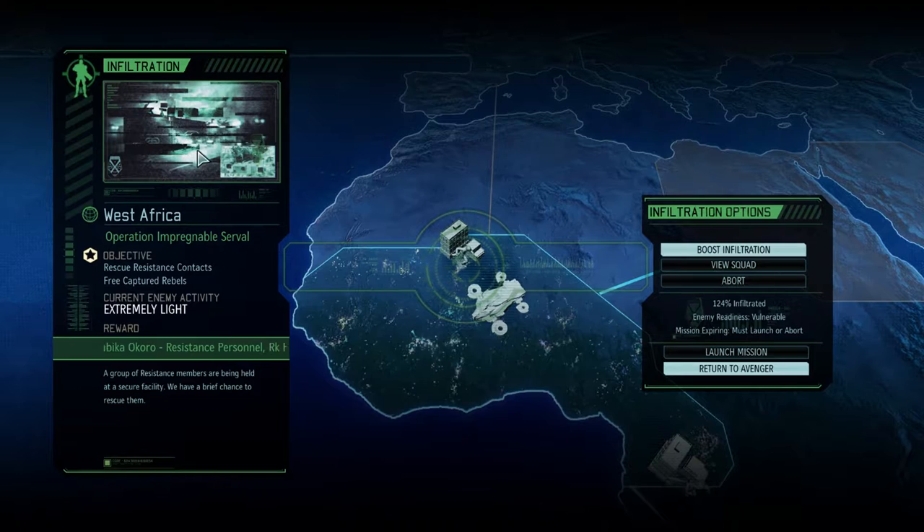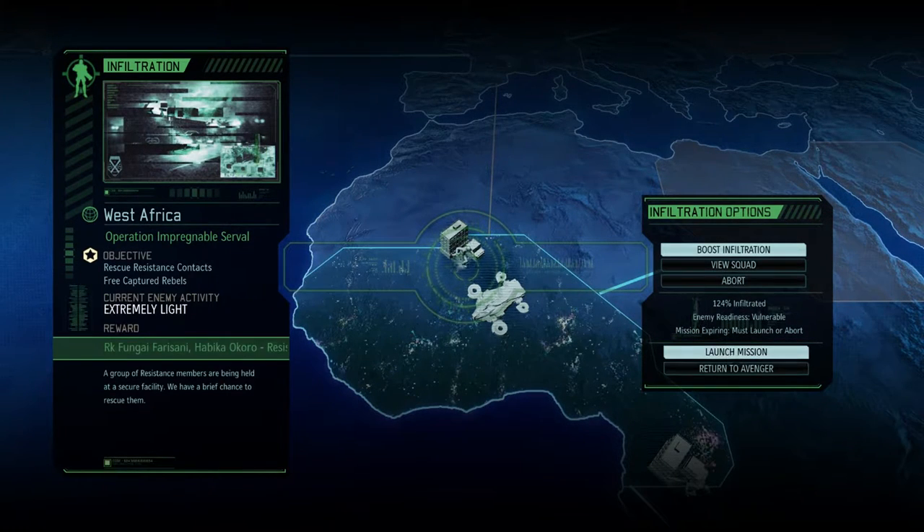Hey guys, Charlie here. Welcome back to Long War 2. This is in West Africa — we have Operation Impregnable Serval. I think that's how you say that? Serval? I don't know. We got some rookies as well as some resistance personnel to come get. We're 124% infiltrated with extremely light enemy activity. Let's go ahead, get it done.